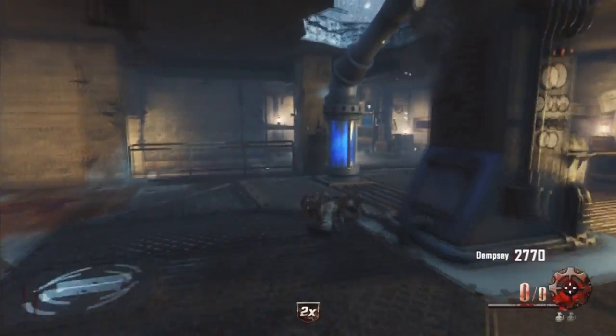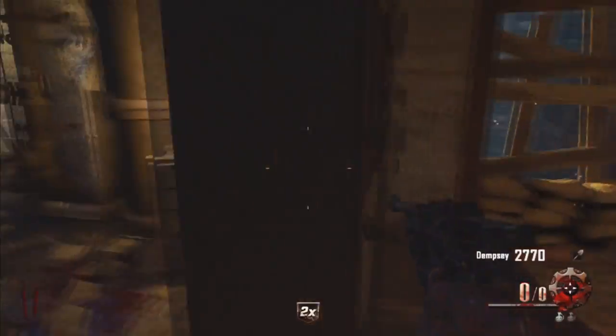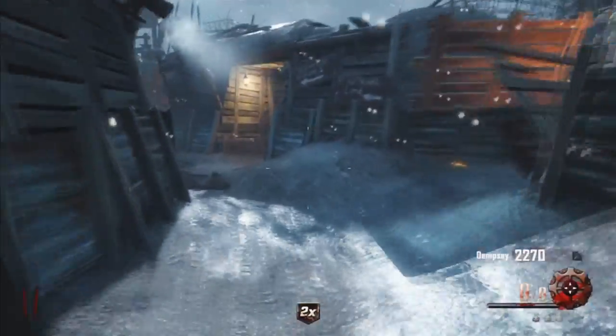Hey guys, it's Syndicate here and today I'm going to be showing you guys how to operate and use the shovel. The shovel is a really cool little feature in this game that you grab off the wall. It's absolutely free and it doesn't cost you anything. You pick it off the wall by holding X and it's scattered in different locations along the map.